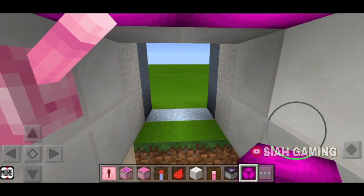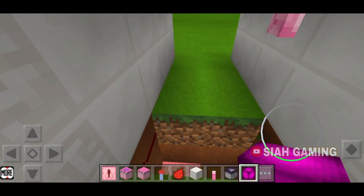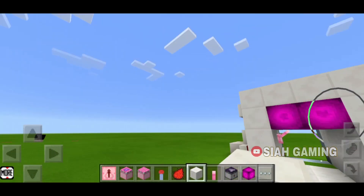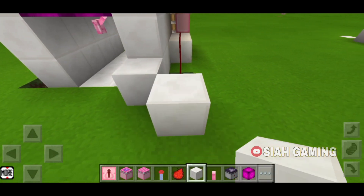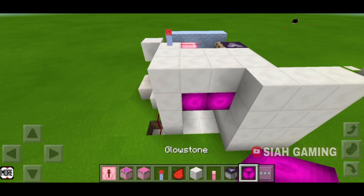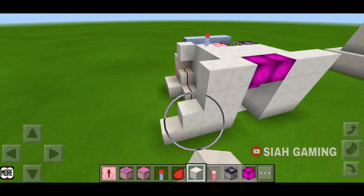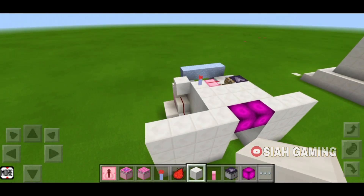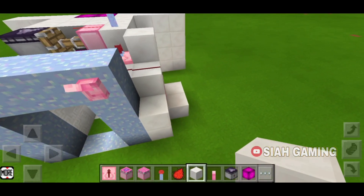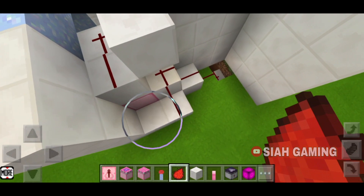Now we will just put some glowstone right here so it will not be dark. We will put some walls and decoration around the framework. Now hide these blocks and also put a redstone here. Then put the lever right here.